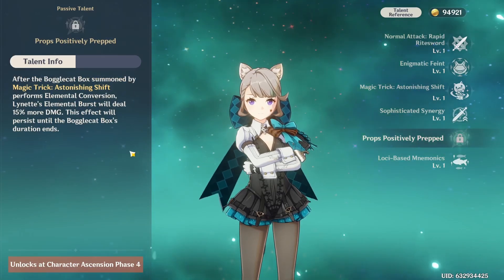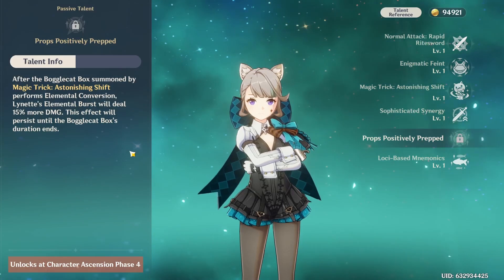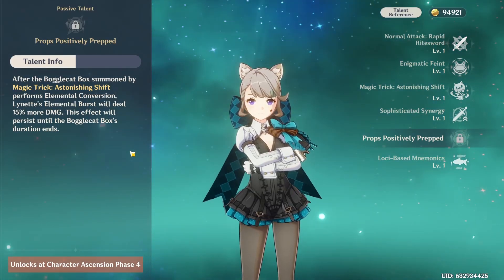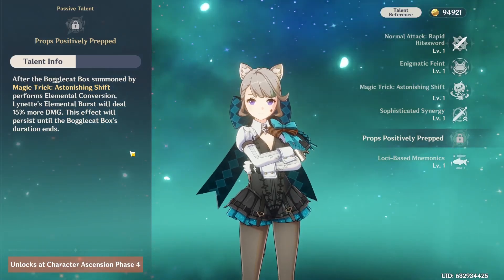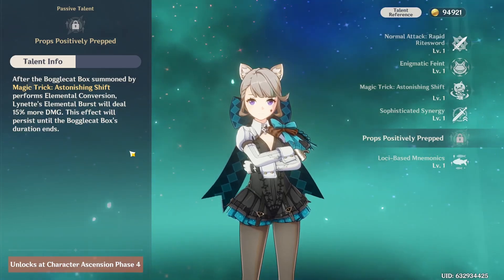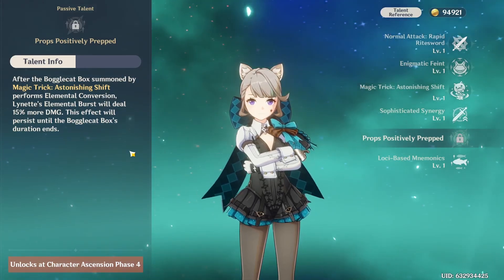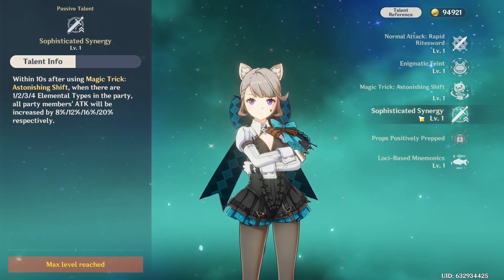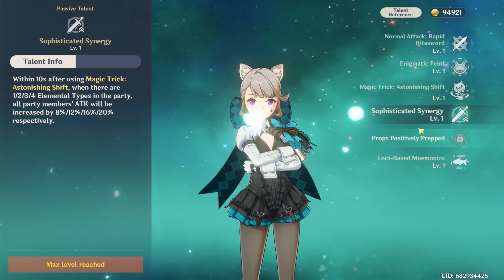Her second passive, Props Positively Prepped, states that after the Bogglecat Box summoned by her burst performs elemental conversion, her burst will deal 15% more damage, and this effect persists until the Bogglecat Box's duration ends. It's a little bit more damage in her burst, which is nice, but it's nothing like the first passive — the first passive is what's going to make people want to use Lynette.